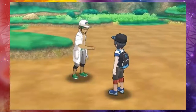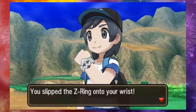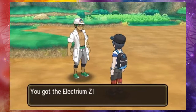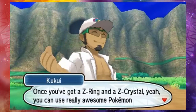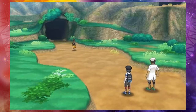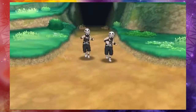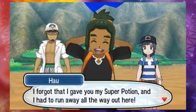You got a Z-Ring! Guess you cleared the trial? Congratulations! I've got a trial for you too — look over there! You just... did you just lure them all the way through the cave? I forgot I gave you my Super Potion and I had to run away all the way out here! Big Sis, there's that numbskull!